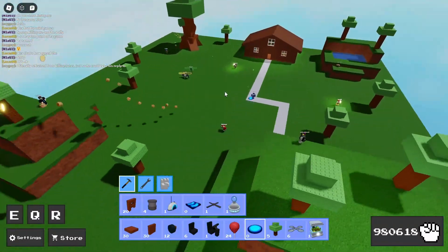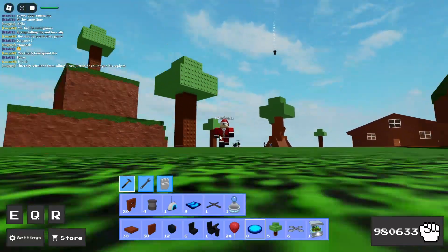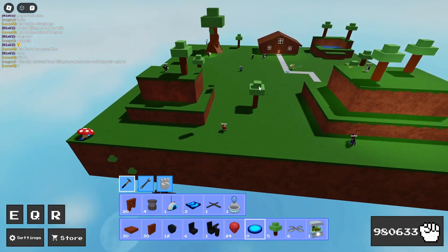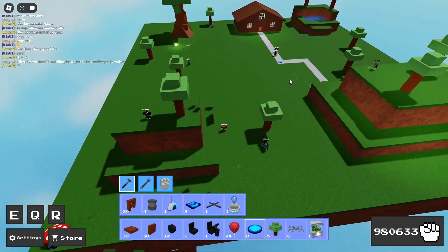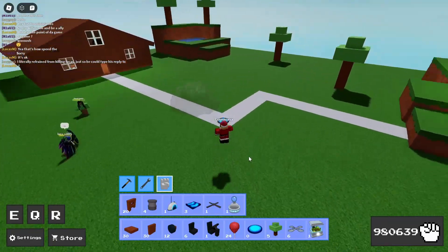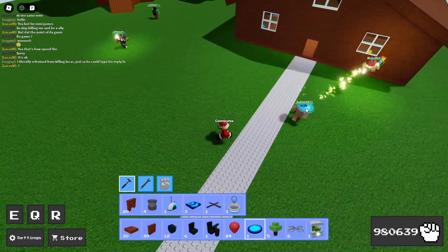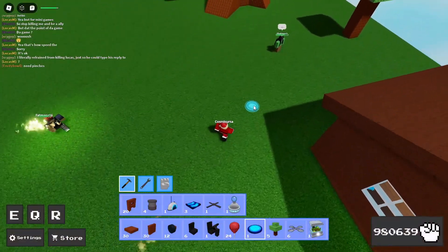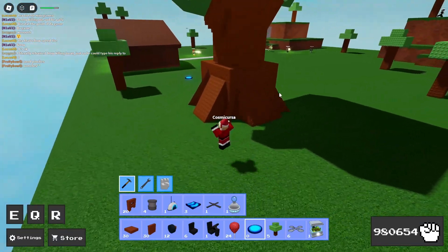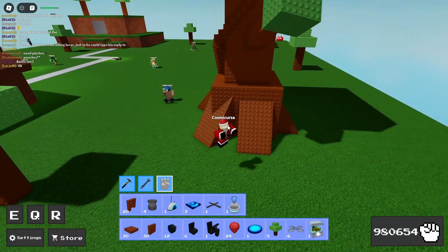This one can bug out — like if someone goes in it, or a couple people go in it, it completely ruins the build and you have to restart again. But it's nothing to get too worried about, you can always rebuild it. Just place it right there. It would normally just fling him off — it's really funny. It's a great one to troll with. It's pretty fun.